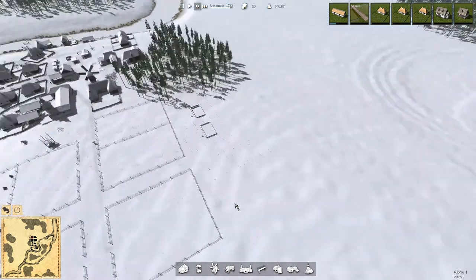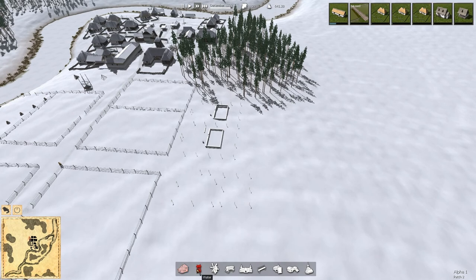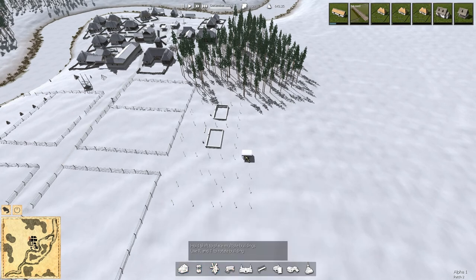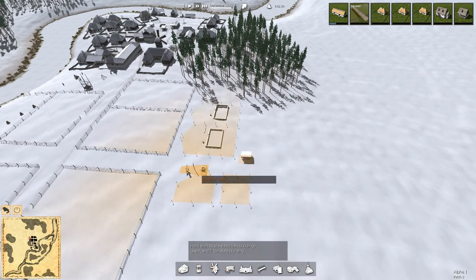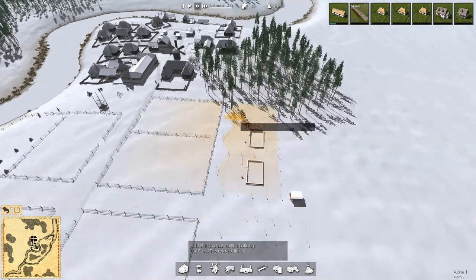We're going to need a market stall out here eventually, though I don't need to employ it yet, but I can go ahead and place it. Market stall right in there. We're going to want a well over here — right there. Is there a good place for it? Eventually they're all going to walk through the woods here and these trees are going to be gone.